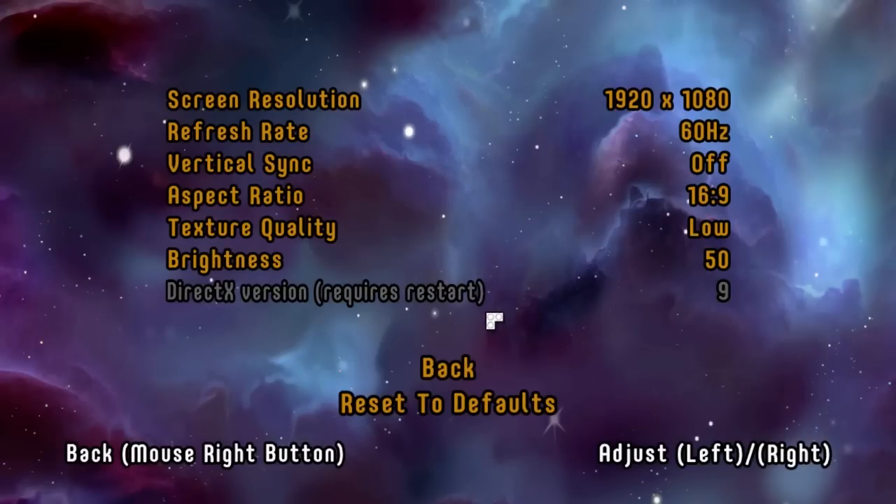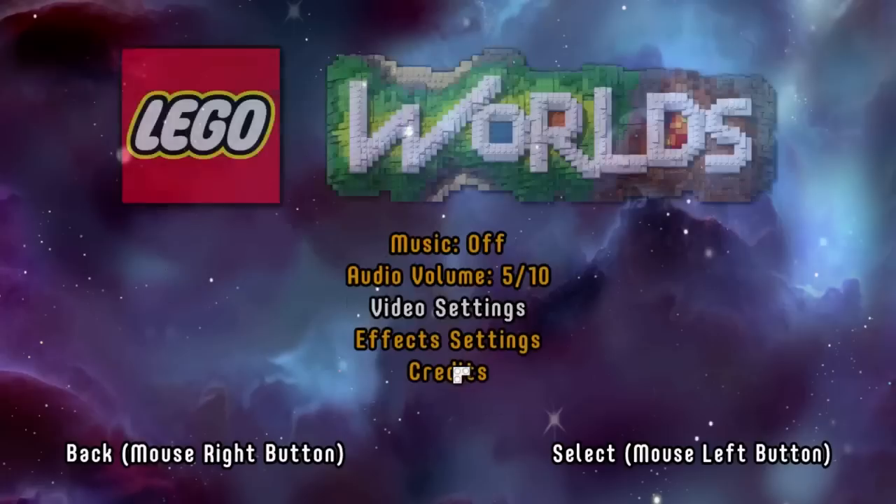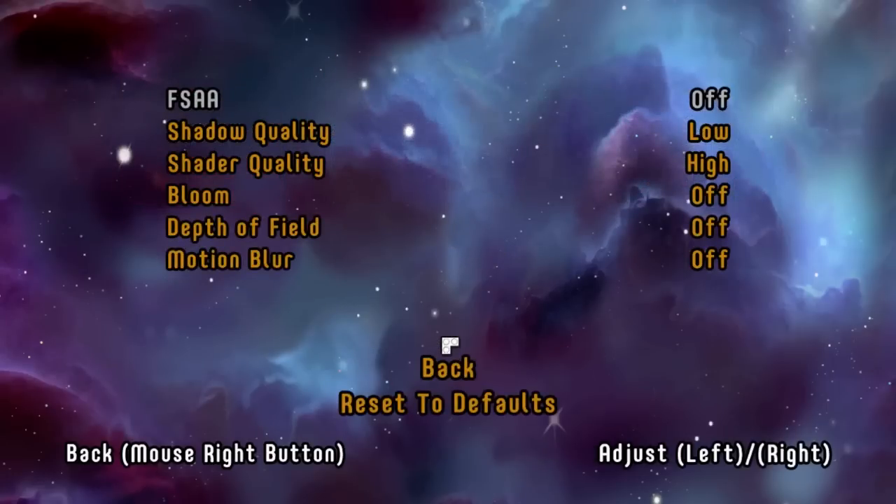Once you're back into it, to get the best frames possible, you're going to want to put texture quality on low, and then go to video settings and turn FSAA off, shadow quality off, put your shader quality on low, and turn all these three off.